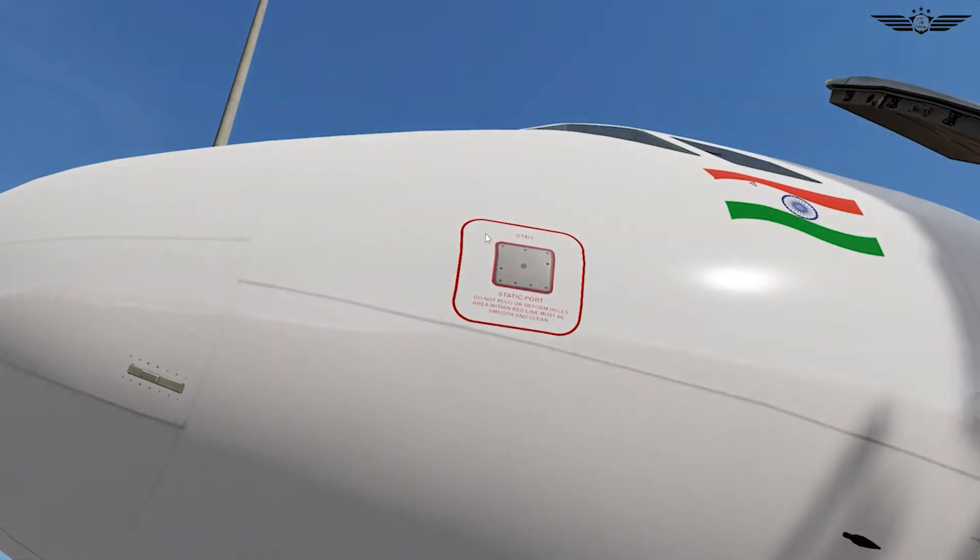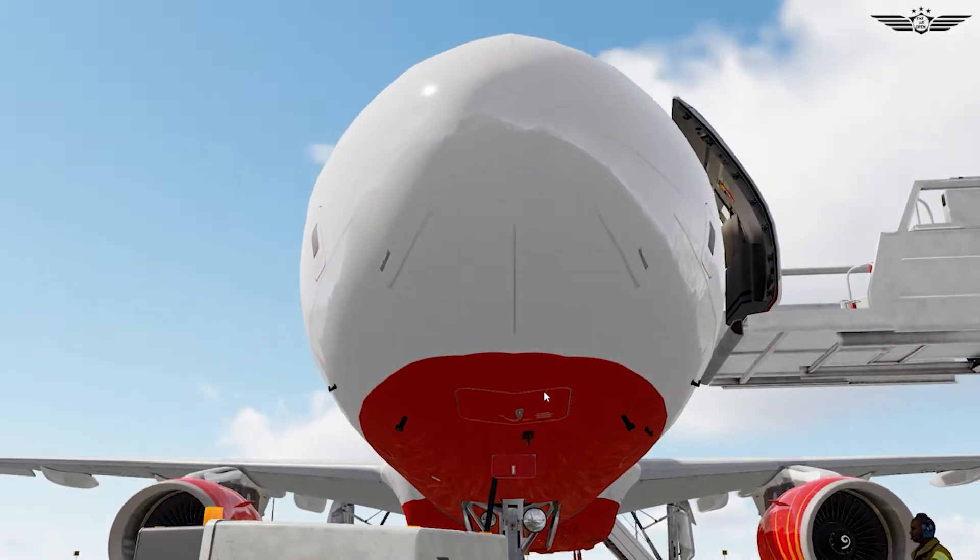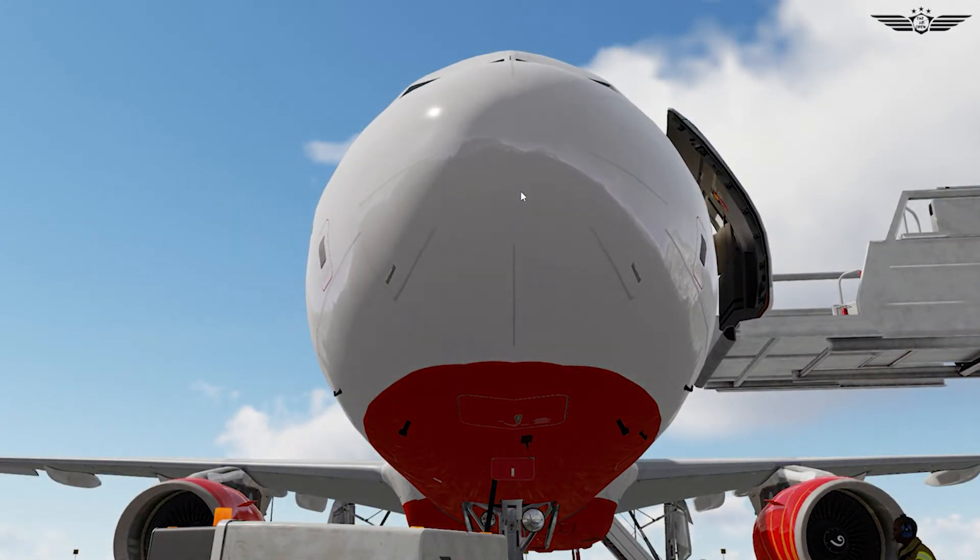On the nose section, check that the standby static port is clear. Then under the nose, we check both total air temperature probes are not damaged or blocked. The DME-1 antenna is clean. The forward avionics compartment is closed. Our ground electrical door is open since it is in use. Then we check the radome structure for any damages or cracks, which could be due to bird strikes or lightning, and ensure that the radome is latched properly.